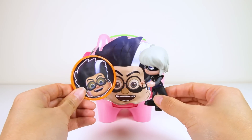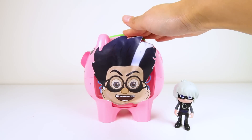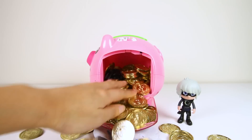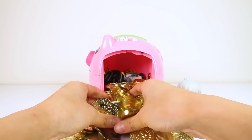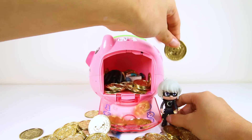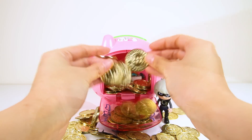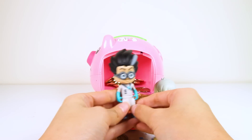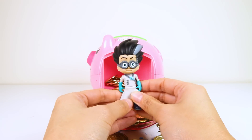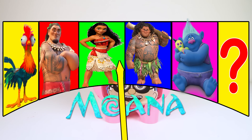Hey, why does Luna Girl get this special Romeo coin? Let's see what surprise Luna Girl gets from Romeo! Wow, it's a bunch of gold coins! Luna Girl loves money and now she is the richest villain in the world — it's raining money! How come the Romeo piggy bank slimes all the other Moana characters but the villain Luna Girl gets shiny gold coins? Do you think Romeo and Luna Girl are cheating? Is there anything else in the piggy bank? It's a Romeo toy! Romeo and Luna Girl are up to no good! I hope Moana and her friends can stop the evil villains and save the day! We have to keep a close eye on Romeo and his evil plans from now on!